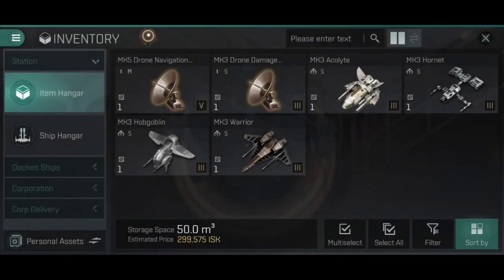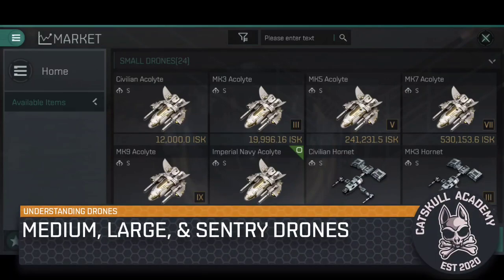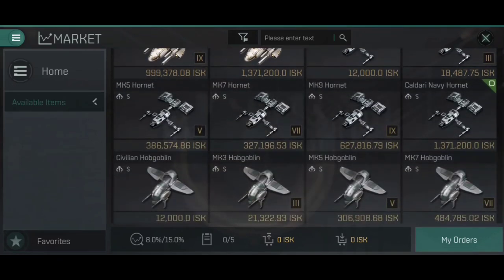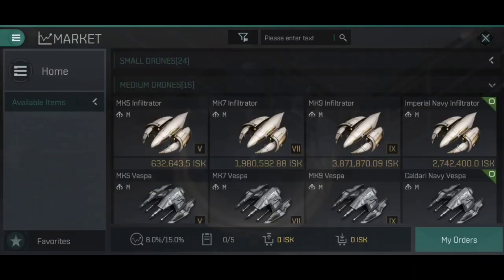Those are just the small drones. Drones come in all three different sizes, and there are a couple of different varieties once we hit large. You can find drones on the market by heading to mid slots and then into drones, subdivided into different size categories. Small drones we've already seen: Acolytes, Hornets, Hobgoblins, and Warriors. Medium drones start at tech level 5, designed for use on ships that are medium or larger — cruisers, battlecruisers, and battleships.